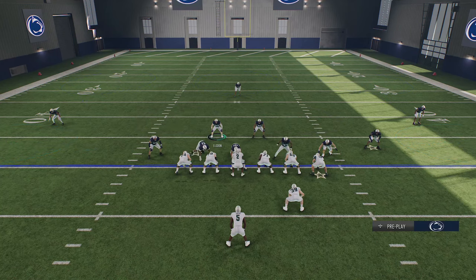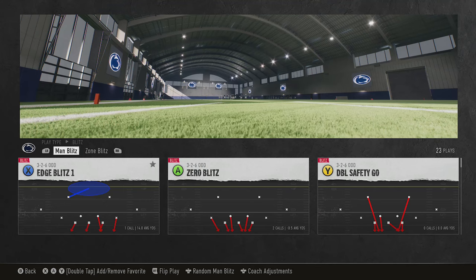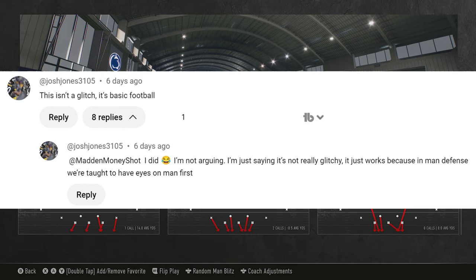The best possible run defense in the game right now is any Cover Zero, because you can run commit every single play with no penalty. I personally think this is a glitch, but a lot of people have argued it's not — based on the idea that man coverage defenders are coached to just watch their receiver. I'll show you why I think it is a glitch in a moment.